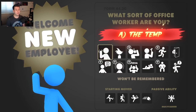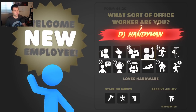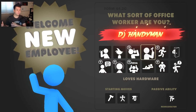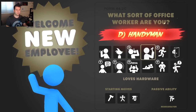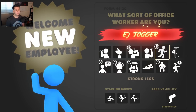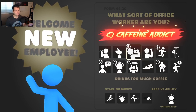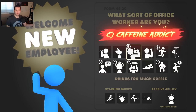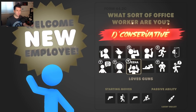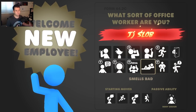You then pick a character. These characters do matter — you can see down here what their starting moves and passive ability are. However, everything that you get on any of these characters is stuff you can also unlock on any of the other characters. It's really just about what you start out with. So if I play the jogger, I get these three starting moves and this passive ability, but I can also get these moves on anybody else. You kind of get a certain strategy already handed to you by picking a character, but it's not necessary to pick any specific character to play a certain way.